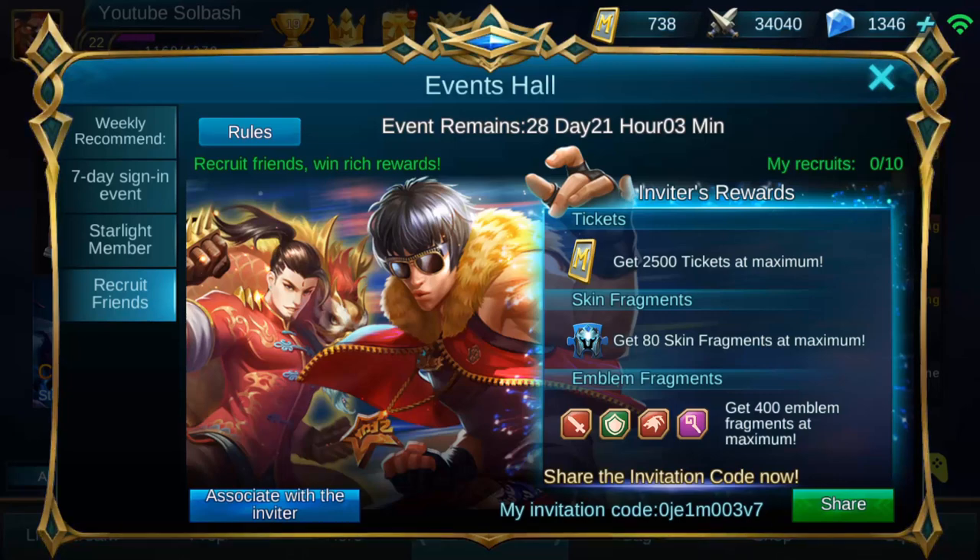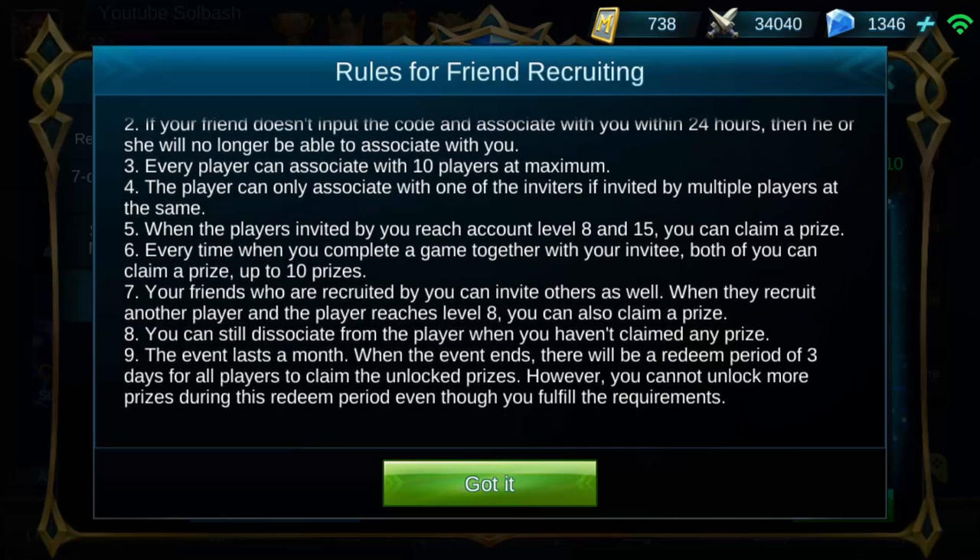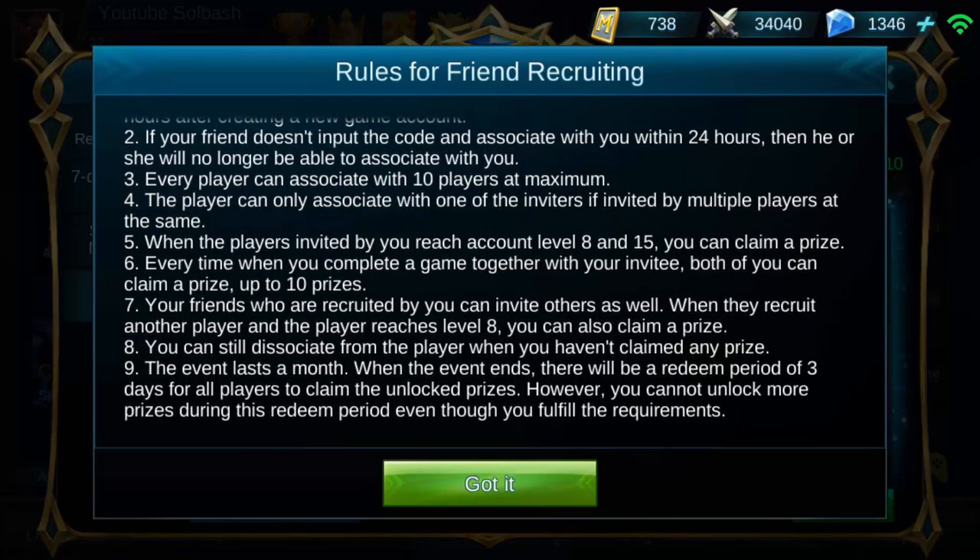That will let you be associated with your friend. You can only have 10 of them. You can send the invitation code to your friend, and they have to join within 24 hours. If your friend doesn't input the code within 24 hours, they're no longer able to be associated with you. Every player can associate with 10 players at maximum. When players you invited reach account level 8 and 15, you can claim a prize. Every time you complete a game together with the person you invited, both of you can claim a prize, up to 10 prizes.